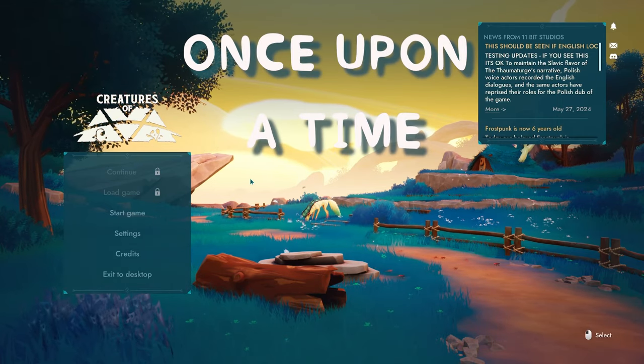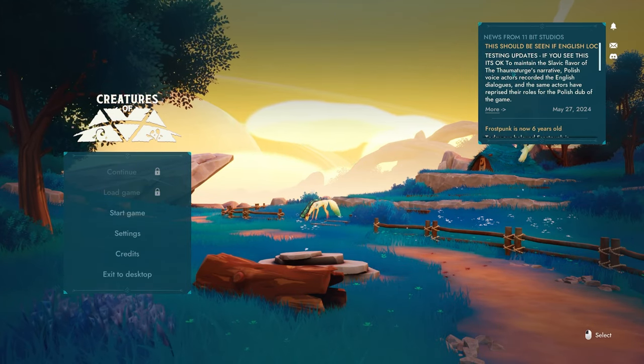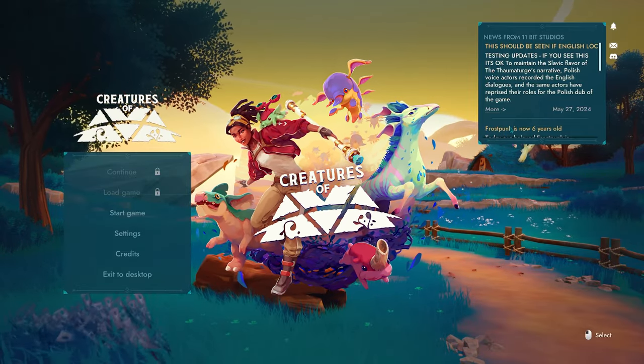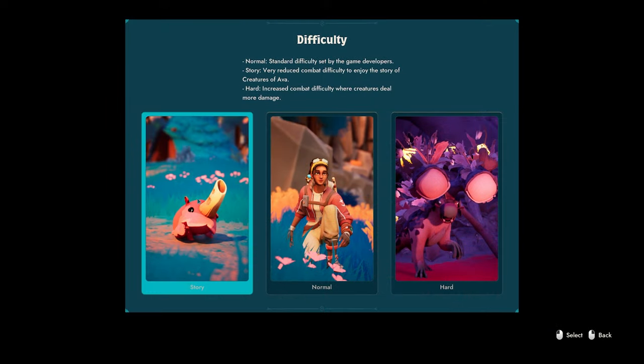Once upon a time, on the magical planet of Ava, a brave explorer crash-landed amidst lush landscapes and mysterious creatures. This is the enchanting world of Creatures of Ava, a creature-collector-action-adventure game where players embark on a heroic mission to save the planet's wildlife from a dreadful infection known as the Withering. There are three difficulty modes.